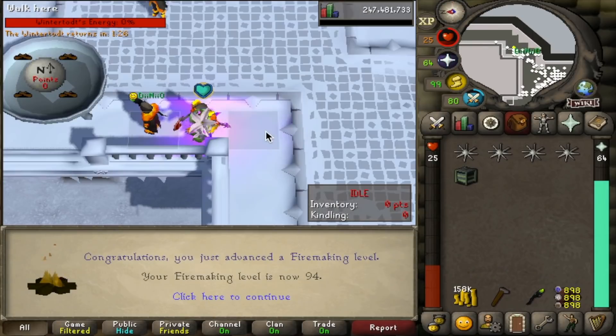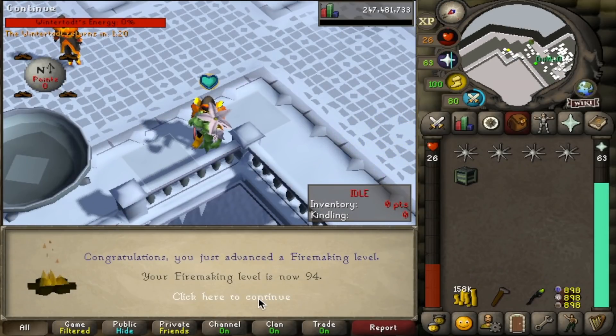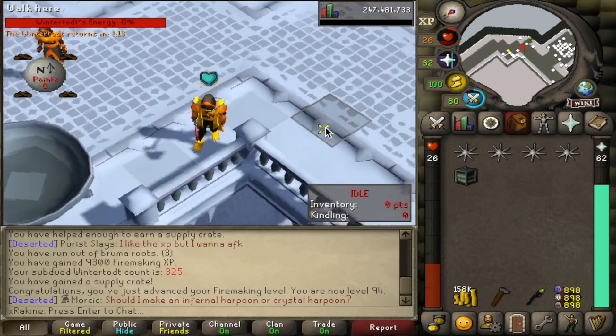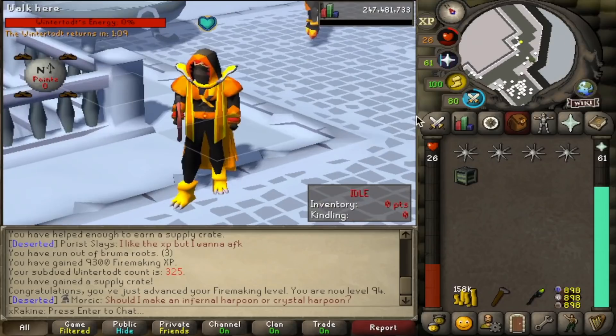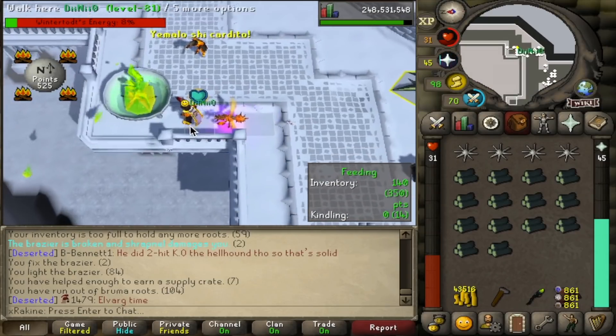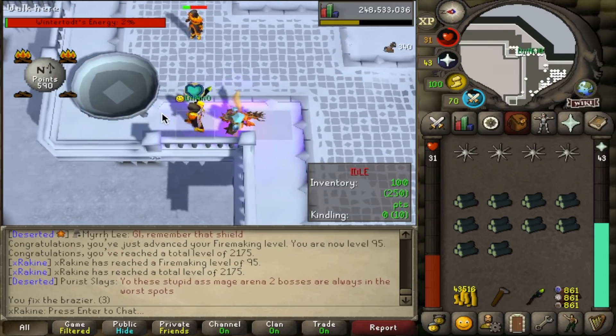And there's level 94 Firemaking. It's actually the next day — we were super close to getting 91, 92, 93, and 94 all in the same day, but I tapped out at like 130 games, I couldn't do it. So I ended up just finishing up this morning, and there it is, 94 Firemaking. Do we get a pet? Never lucky. And another Firemaking level coming in right here — level 95. Don't want to get hit by that.